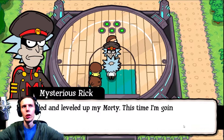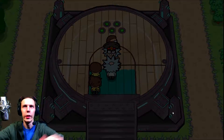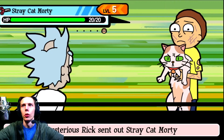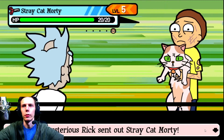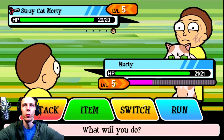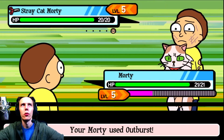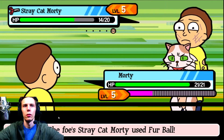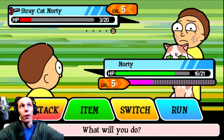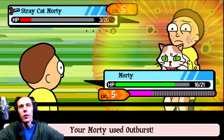Mysterious Rick - you again. I've killed and leveled up my Morty, this time I'm going to win. We're challenged by Mysterious Rick. His stray cat is level 5 still - I wonder if he got another one. Over here Rick. Let's go ahead and use our outburst. I'm not even going to have to use our second Morty. I could have brought him out since that was a scissor type and probably killed him off with a few hits, but why not just spam this guy's move.